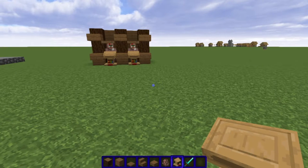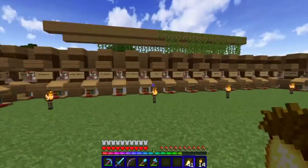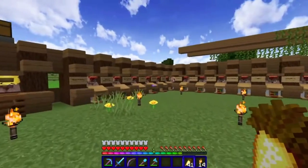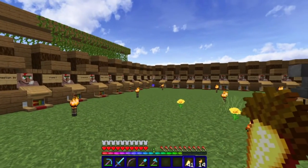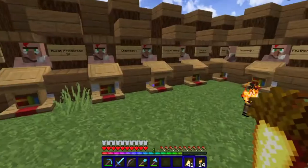So let me show you in my own survival world my version of this. Here it is — I make the tileable design into a square, and each side has 12 villagers. So there are 48 villagers here in total.